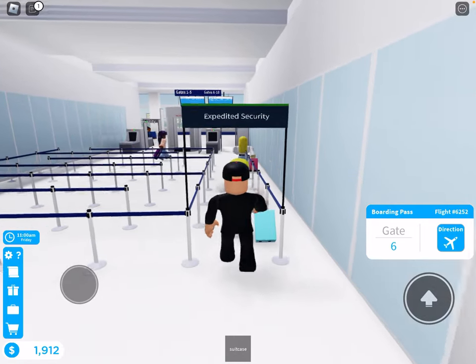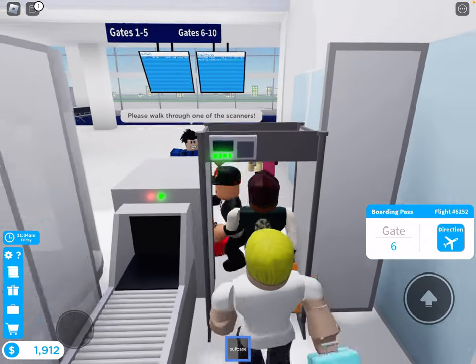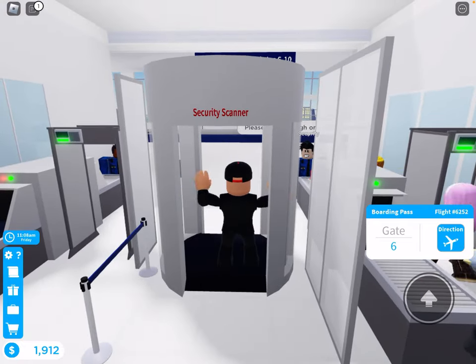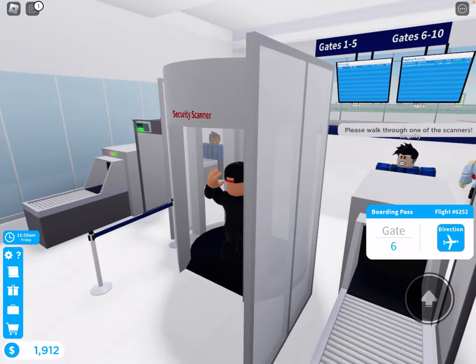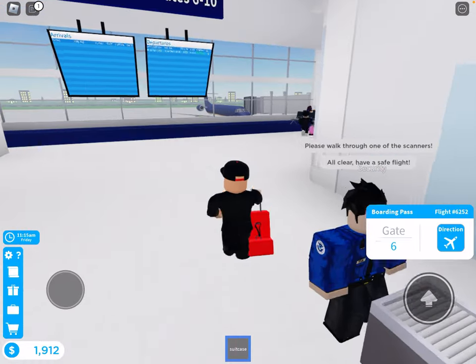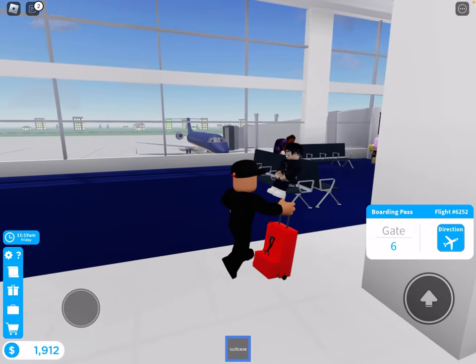It looks like we're heading to gate 6, so let's take our suitcase on over there. We'll check our baggage right here. As that goes through, we'll walk through the scanner and let it scan me. Then I'm going to collect the baggage.